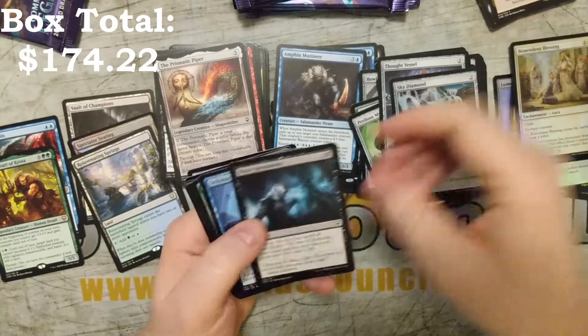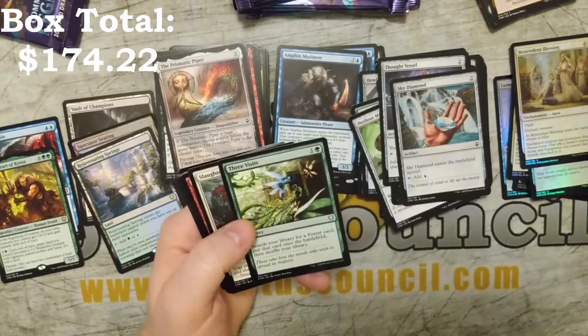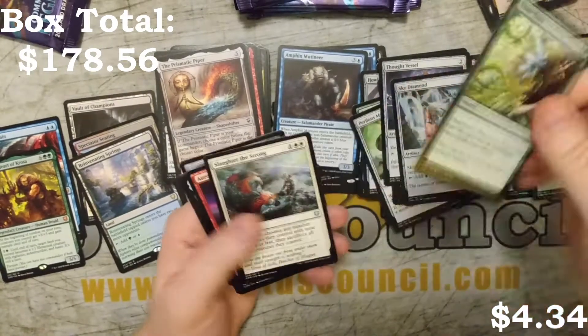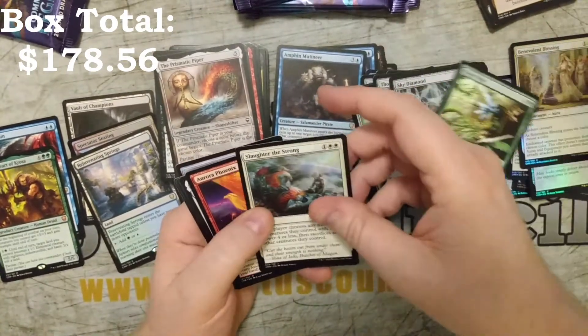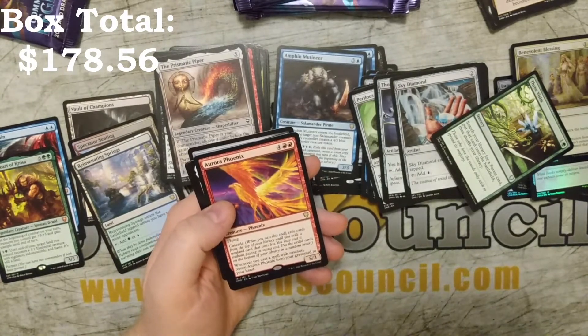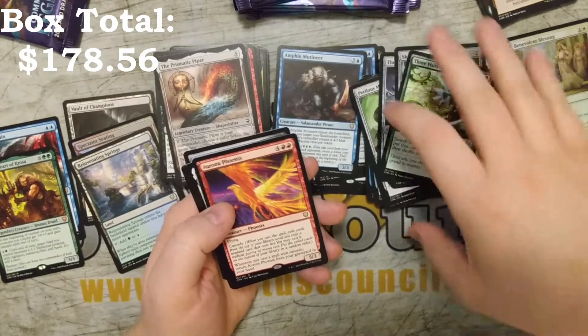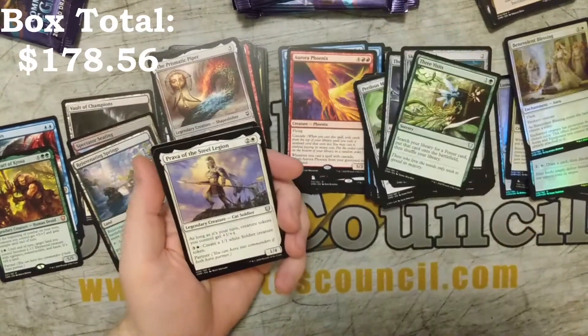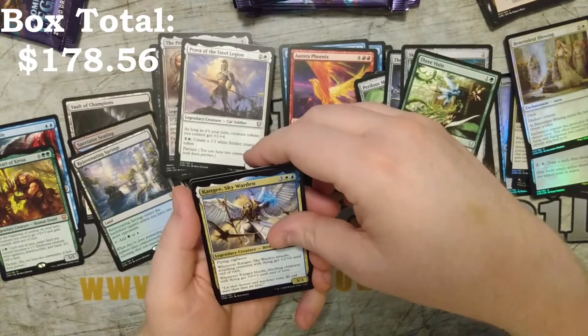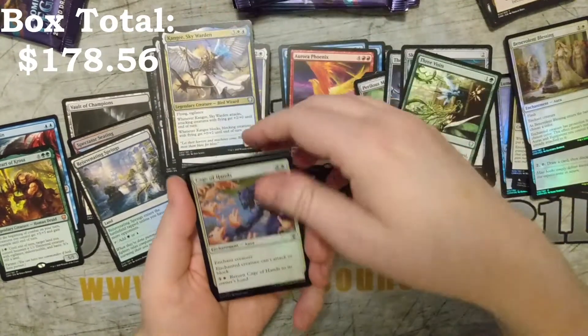Sky Diamond. Three Visits — kind of skipped through that. Scholar of the Ages, Three Visits, Great Tudor, Slaughter of the Strong, and an Aurora Phoenix which I am super happy to see because I love Phoenixes. We've got a Prava of the Steel Legion, a Kangi Skywarden, and Cage of the Hands as the foil.